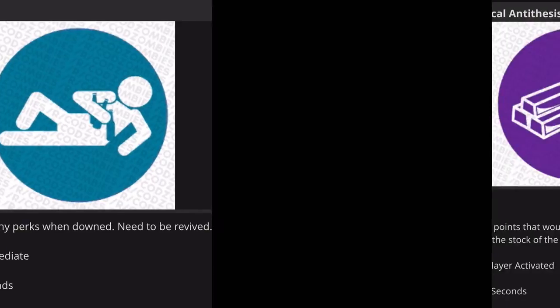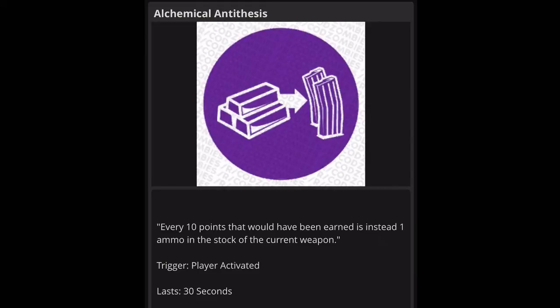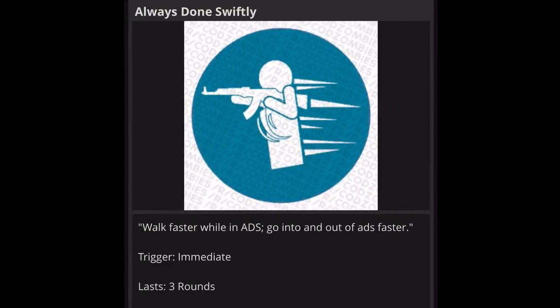Next one is Alchemical — I think that's how you say it. The effect is: every 10 points you would have earned instead gives you one ammo in the stock of your current weapon. The trigger is player activated and it lasts 30 seconds. I'm not sure if it means one bullet or a whole clip. If it's a whole clip, then that's worth the 10 points.